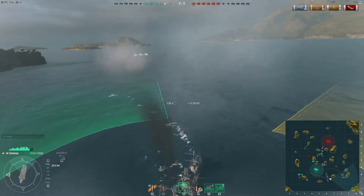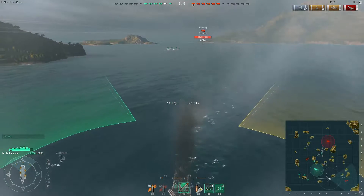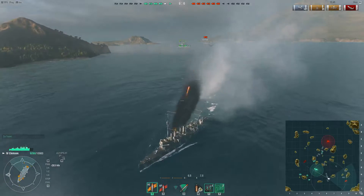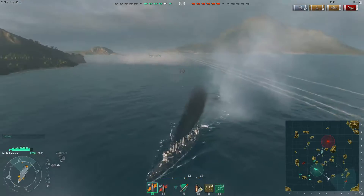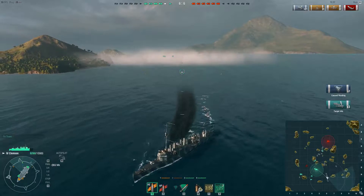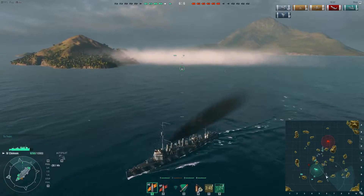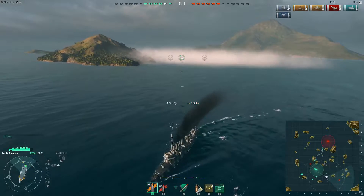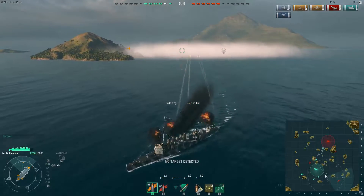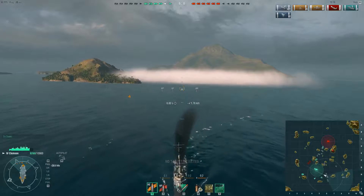I just turn around so that I have the smoke screen between myself and the enemy ships, and head straight at high speed to get away. They've already lost sight of me and are just firing at random into the smoke. I'm firing away at the battleship because I know the smokescreen will prevent them from observing me regardless of how often I shoot. I've got three torpedoes on target there — obviously not enough to sink it, but it's left on a tiny sliver of health.